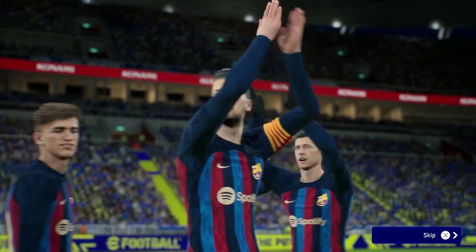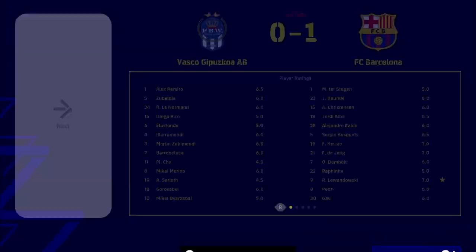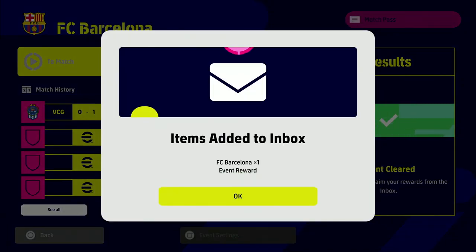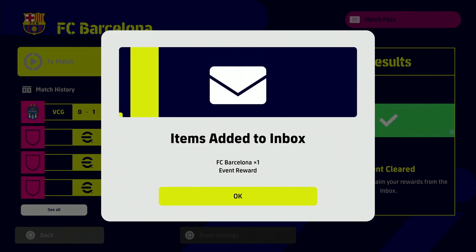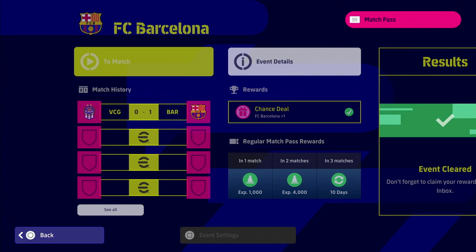You will also get a free login spin, so you get one free Barcelona player just for logging into the game — the same as your daily login bonuses every 24 hours. Then you'll see the event cleared notification: items added to inbox — FC Barcelona event reward — the Highlight Barcelona Winners Campaign player pack, giving you a random chance at one of the five players.